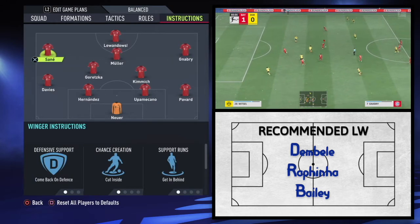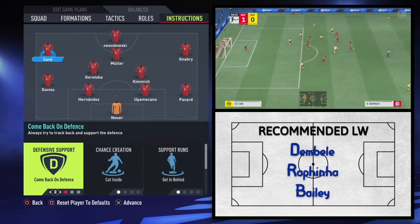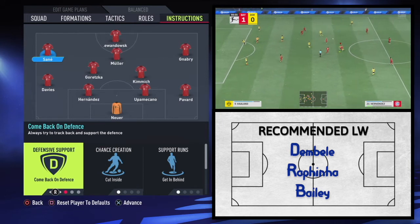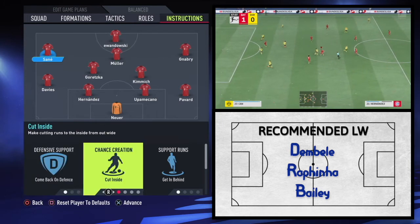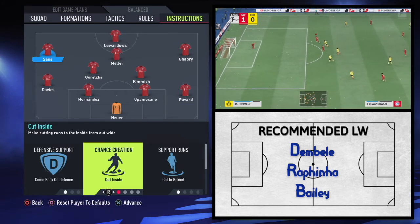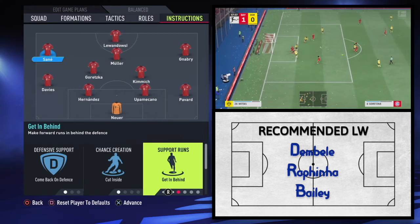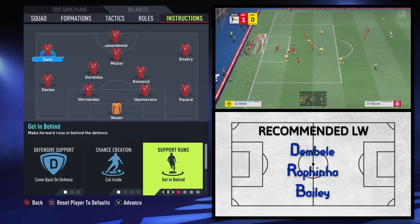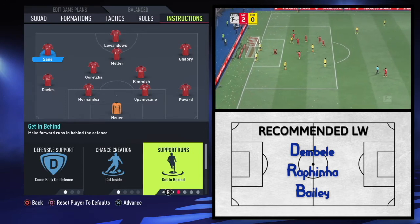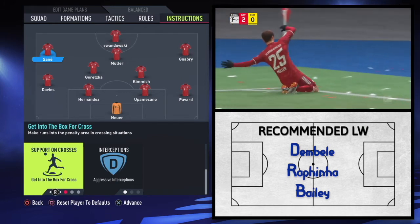Starting with Sané: he plays that inverted winger or inside forward role. When Davies pushes up and overlaps him, the cut inside instruction supplements that — when that overlap is on, he will drift infield. Get in behind is fairly self-explanatory for Bayern, really aggressively pushing forward looking for the through ball. Same with getting into the box for cross — providing those options in the box for goal-scoring opportunities and overloading the box.